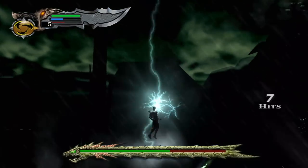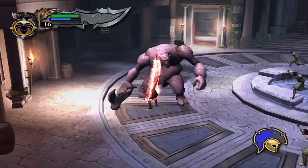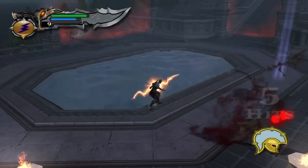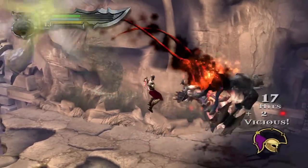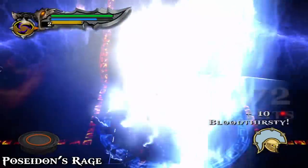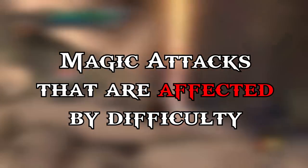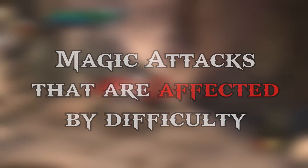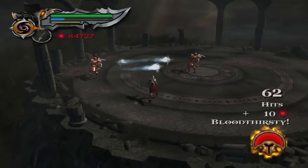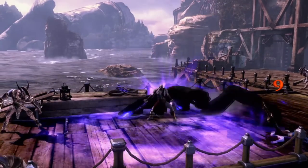God of War 1 has Poseidon's Rage for huge AoE damage, Medusa's Gaze for strategic use to take out enemies quickly, Zeus Fury for projectile attacks, and the Army of Hades for pure carnage. This magic attack is unaffected by difficulty, as is the same case with all magic attacks in God of War 1. The magic attacks affected by difficulty — meaning they get nerfed on higher difficulties — are Atlas Quake from God of War 2 and Nemean Roar from God of War 3. All other magic attacks today deal the same damage on very hard.